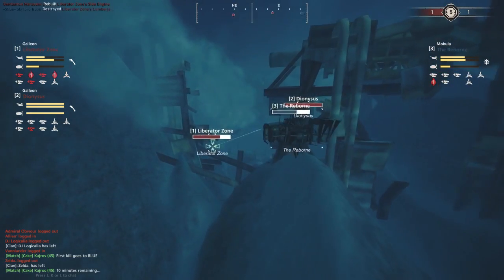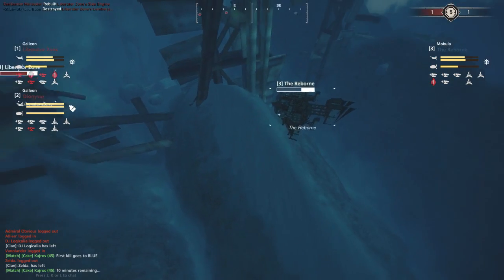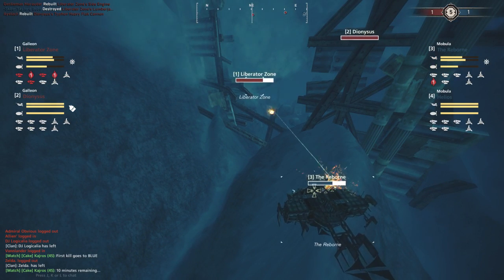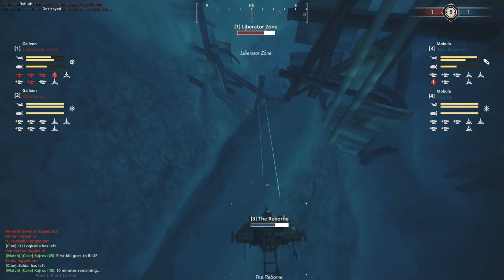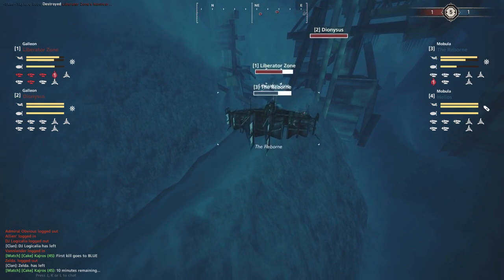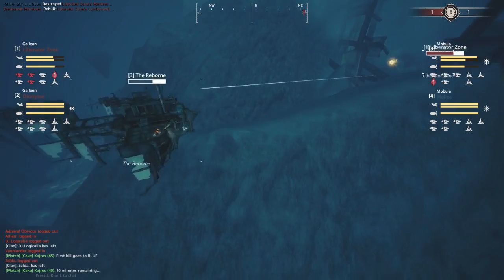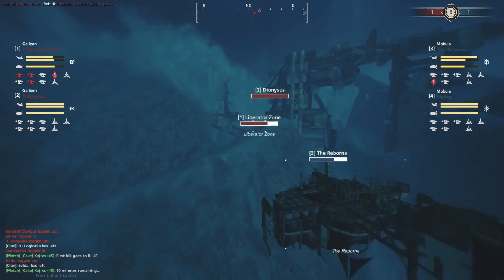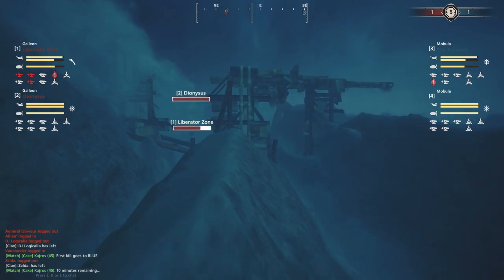If the Reborn loses its balloon here they might find themselves in trouble - they have places to drop to but they'll want to be further back before trying that. The Liberator Zone and the Reborn are exchanging fire but I don't think we're going to see another kill here. The Reborn should manage to disengage, and the Liberator Zone shouldn't suffer another armor break - most guns are damaged, so the Dionysus will have to do the heavy lifting.